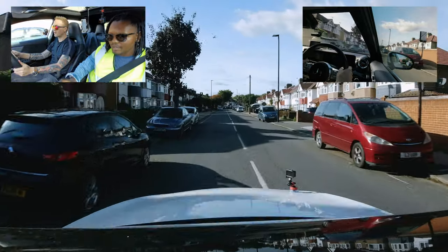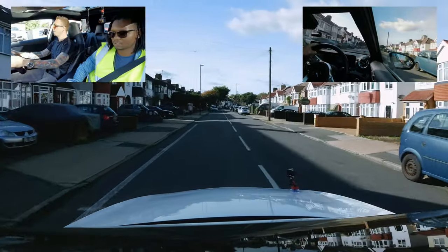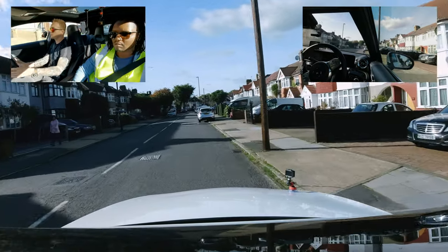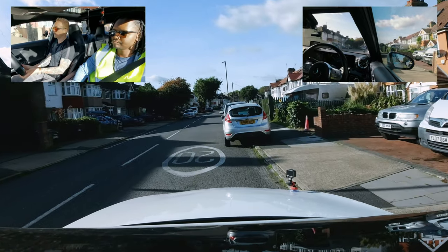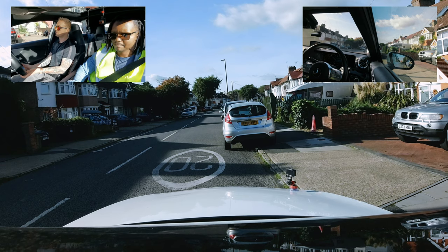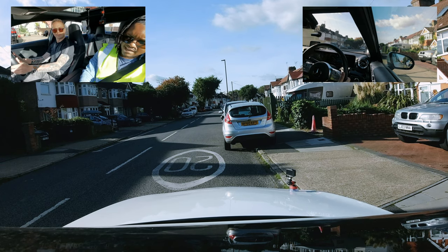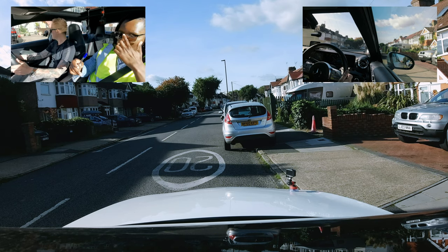Mark instructs: pull over on the right-hand side, not on the pavement, just along the kerb. This is the pull-up on the right manoeuvre. Confirmed there's no need to worry about driveways on this occasion. When ready, Scott is asked to reverse back two car lengths, keeping reasonably close to the pavement.